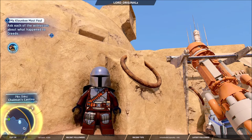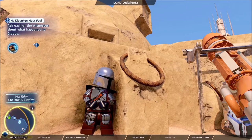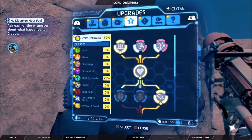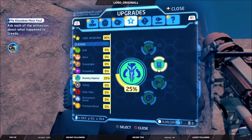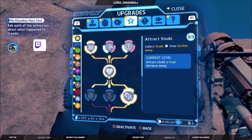First off, you need to be in Tatooine near Mos Eisley, or in Mos Eisley, and you want to be a bounty hunter. When you go over to upgrades, go down to bounty hunter, and go into the bounty hunter section, we have 'Hidden Bounties' — defeated enemies drop 750 studs each time. You want this maxed out to 3 out of 3.